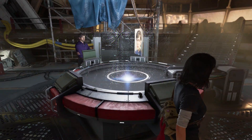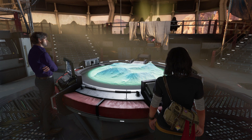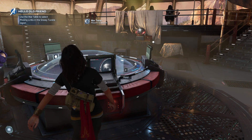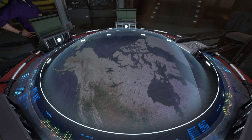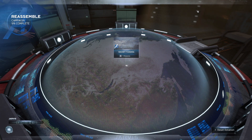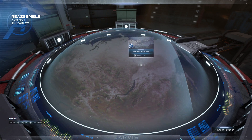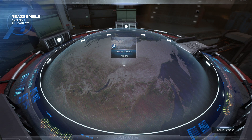All of our resources were seized by AIM and most agents are still in hiding. But I may know where to look — I'm sending the coordinates to your war table. I can brief you on the way. Should I prep the Quinjet's engines? What Quinjet? Use the war table to select Missing Links in the Snowy Tundra region. Reassemble 9% complete — oh my god!